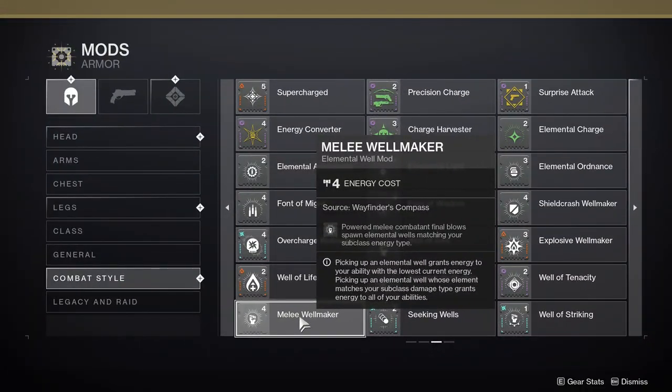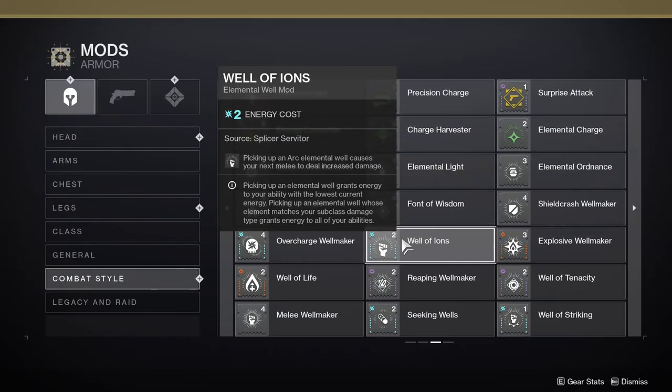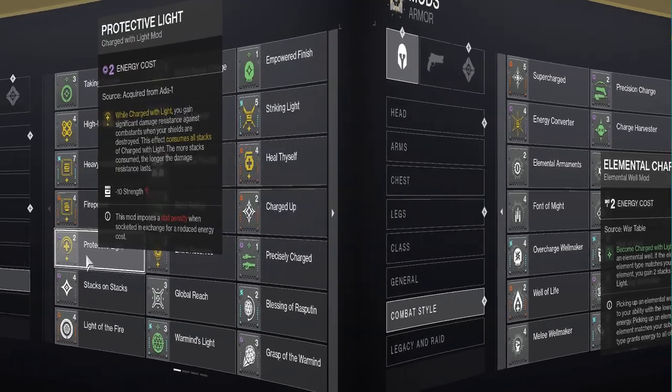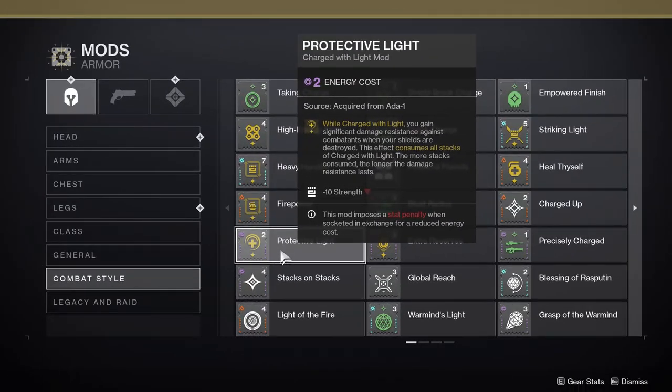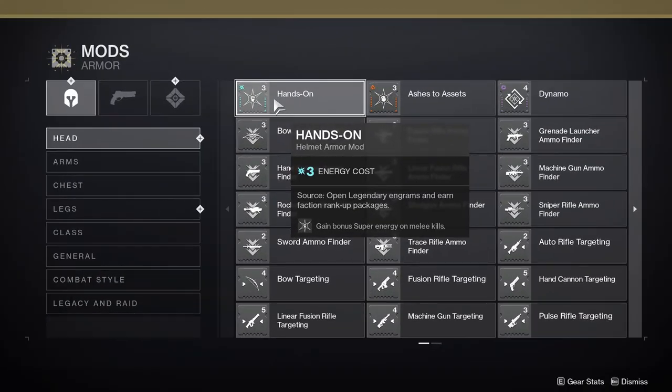Now let's talk about the mods to round out this build. First off, Melee Wellmaker — powered melee kills generate arc wells, using the focus of the build which is the Titan's melee ability. Add Well Striking — picking up arc wells grants melee energy. So you gain wells from melee kills and then gain melee energy back when you pick them up, creating a loop. Well of Ions is next — picking up an arc well causes your next melee to do additional damage, allowing you to take on beefier targets and fulfill your destroyer role. Then just like the previous builds, add Elemental Charge to get charges of light and Protective Light to help protect yourself and get extended life on your Titan.